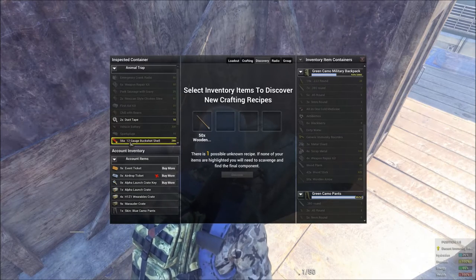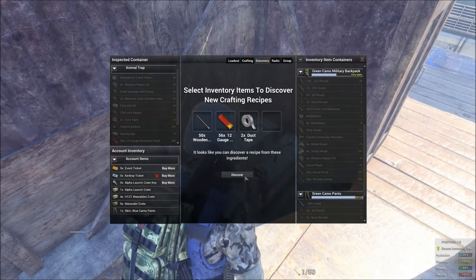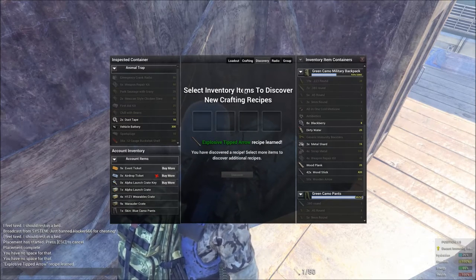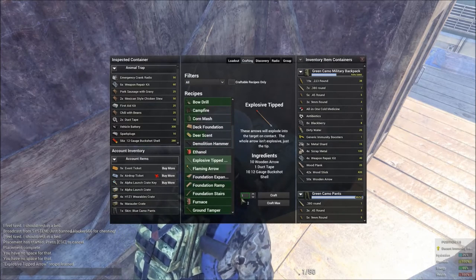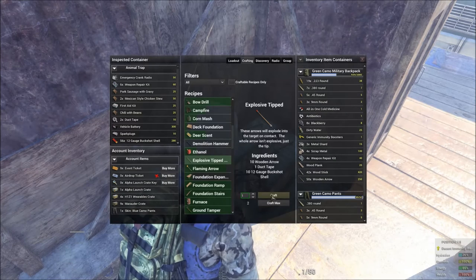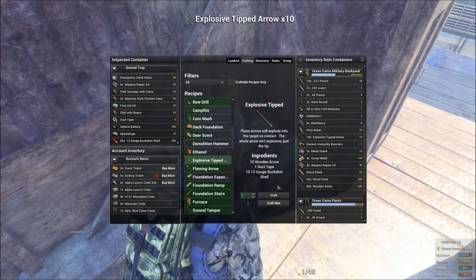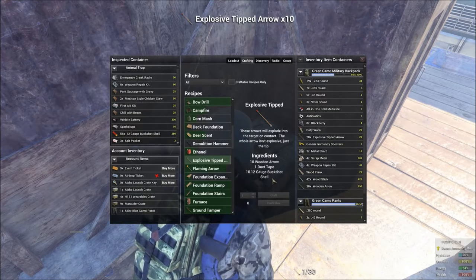So you take that duct tape and you pull those sticks and those shotgun rounds over in your discovery boxes, and you're going to be able to discover your explosive tipped arrows. They don't have a lot of range, but they're pretty impressive for where you can shoot them. When it says one down there at the bottom on crafting, it's really making 10 at a time, so make sure you have enough supplies to make at least 10 and carry them with you.